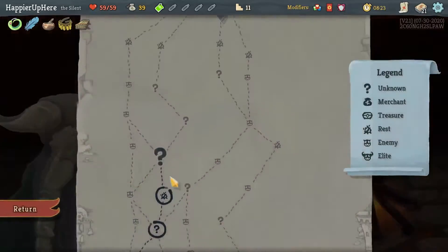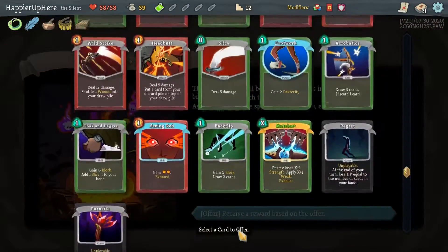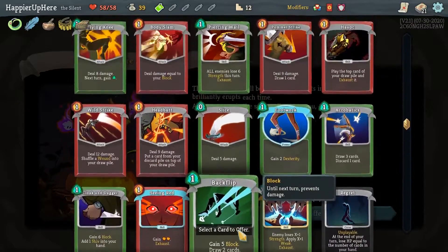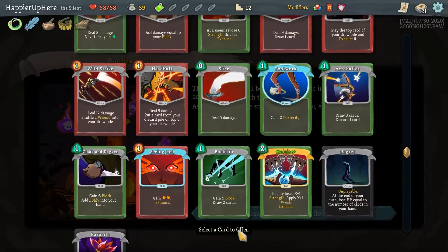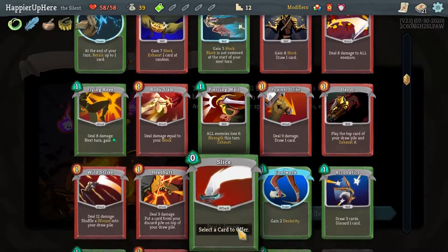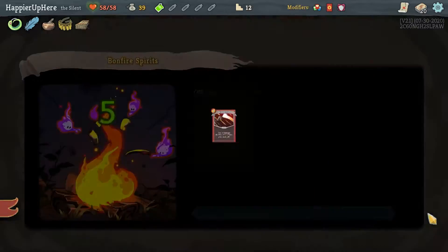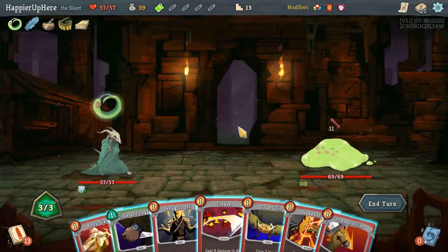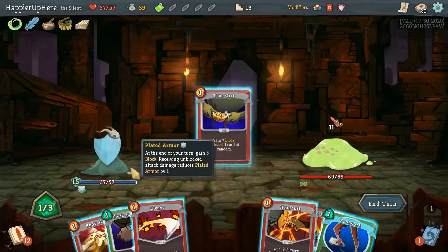Three more question marks — but rather than a rest site now, I should upgrade. Both the Malaise and the True Grit would require an upgrade, so let's go for a rest site here. Upgrade probably the Malaise first, and then True Grit. The upgraded Malaise will help a lot against the Guardian and a lot on Act 2 enemies. I don't want to give up the rare card even though it'll give me max HP. Maybe give up Wild Strike — it is a strong attack card but the Wound bothers me a little, so it's probably the card I like least in my deck.